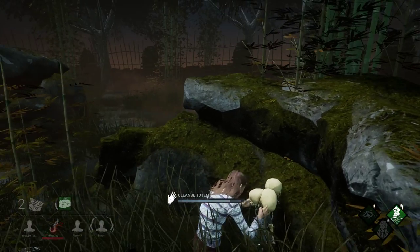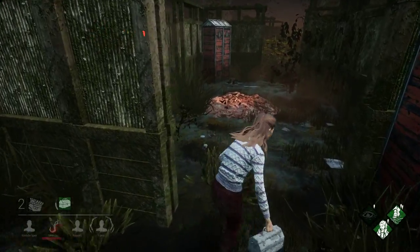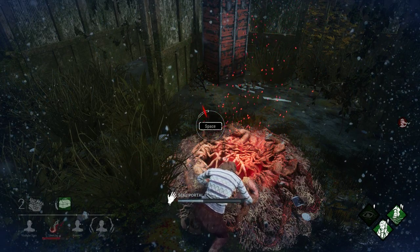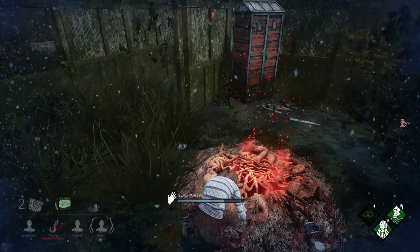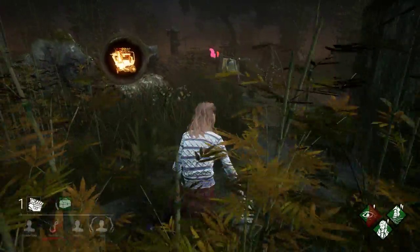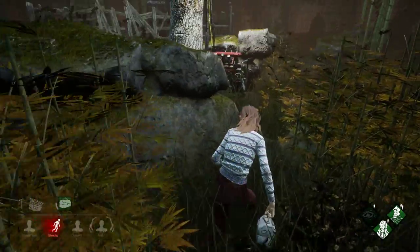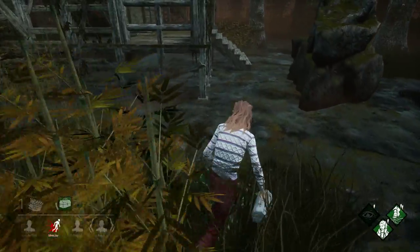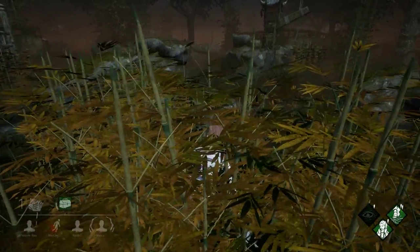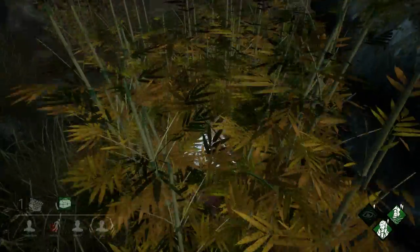Someone is gen rushing this Demogorgon for real. My perk is now highlighted — it's on, so if I go sit in that container I'm trying to seal the portal. We have that portal sealed up! Oh my god, we're gen rushing this boy. I only need one more generator and he's actually kind of getting closer. I like how I can walk a bit faster so I don't have to run as much, and when I run I can see the scratch marks.